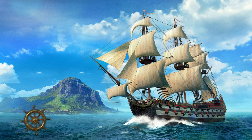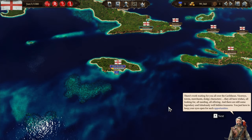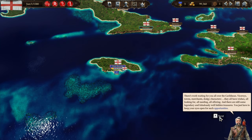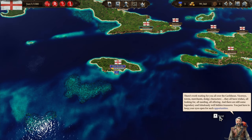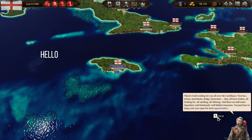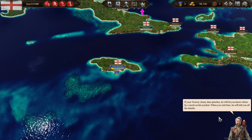I think this might very well be the last of the tutorials. We've pretty much learned everything we need to know. There's work waiting for you all over the Caribbean. Viceroys, towns, merchants, dodgy characters — they all have wishes, all looking for, all needing, all offering. And there are still some legendary and fabulously well-hidden treasures. You just have to keep your eyes open for such opportunities. If your Viceroy's shoe pinches, he will let you know by a mark on his symbol. When you visit him, he will tell you all the details.